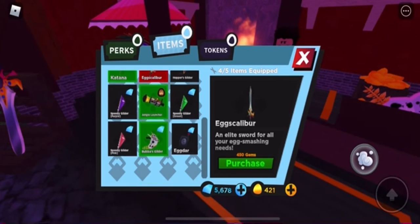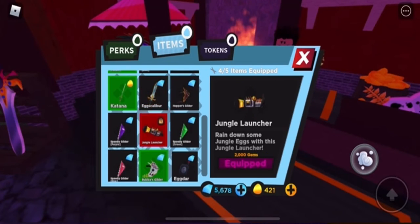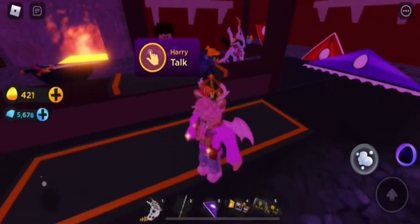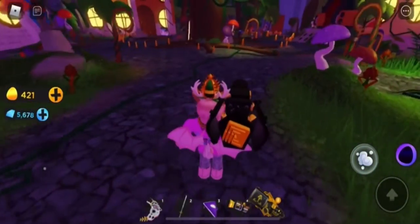All premium users who have purchased premium should have a free launcher in their inventory. You need a player — or yourself — that has premium to launch the egg for anyone. You can claim it yourself if you have one. So this is my launcher.